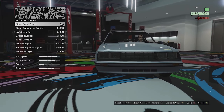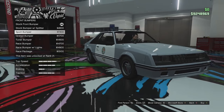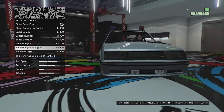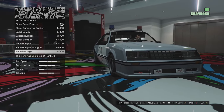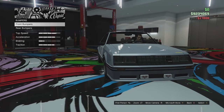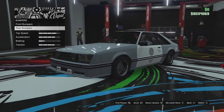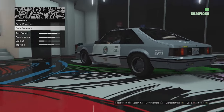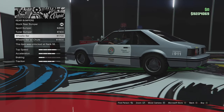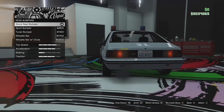Bumper options — front bumper first: stock bumper, stock with a plastic lip, sport bumper, grated bumper, tuna bumper, race bumper, race bumper with lights, and the package race option. I like that one with the little lights — it's like a very 80s interceptor look, so we'll go with that. Bear in mind all these options will most likely be available on the civilian version too. Rear bumper: sport bumper, tuna bumper, wheelie bar, and wheelie bar with parachute if you want to build it into a drag car. I'm going to leave it stock — it looks quite good.